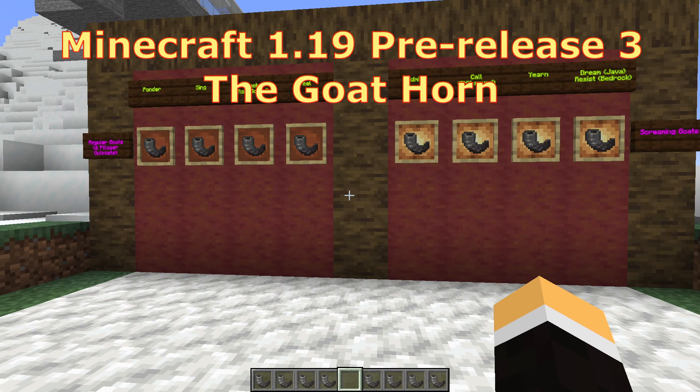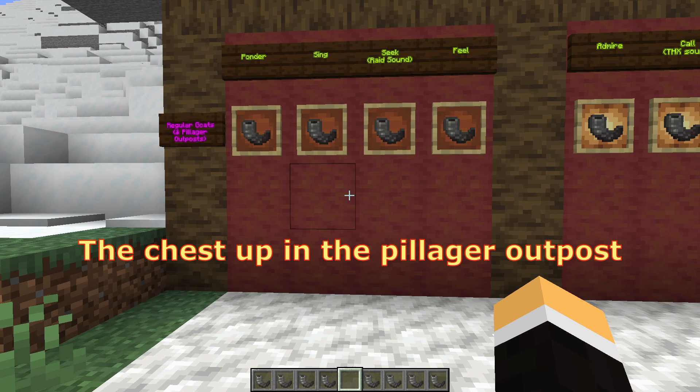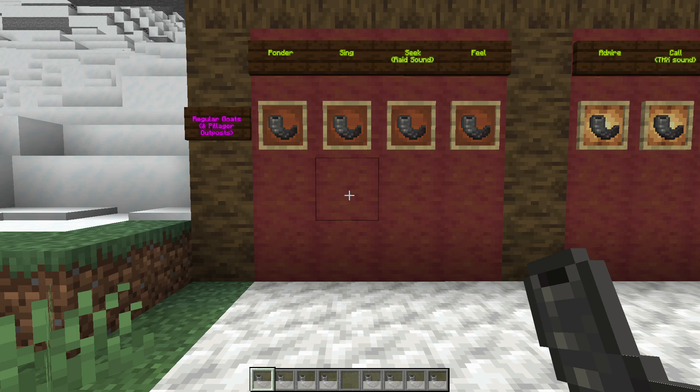The ones on the left are from regular goats, and you can also find one of those variants in a pillager outpost — it's 100% guaranteed you'll find one in there, unless someone else got there first. There are cooldowns. The sounds are: ponder, sing, seek — which is like the raid sound — and feel.